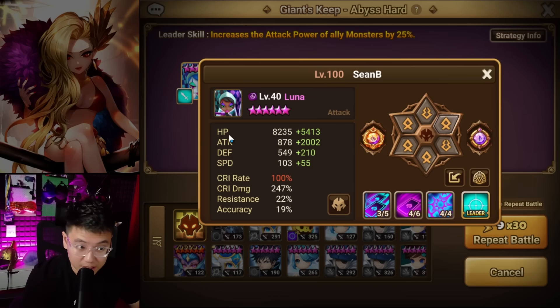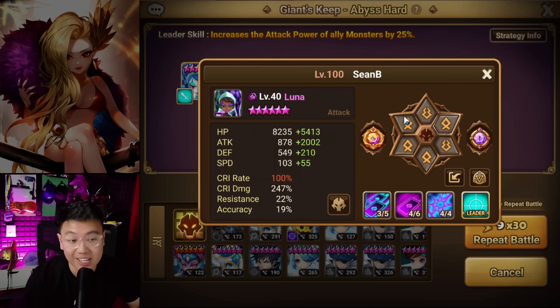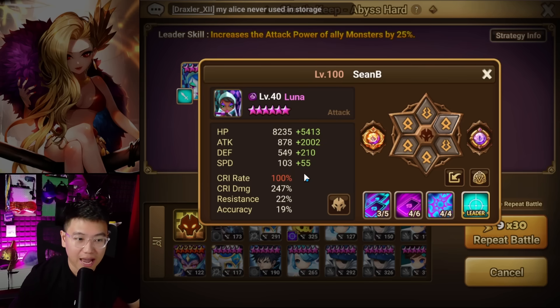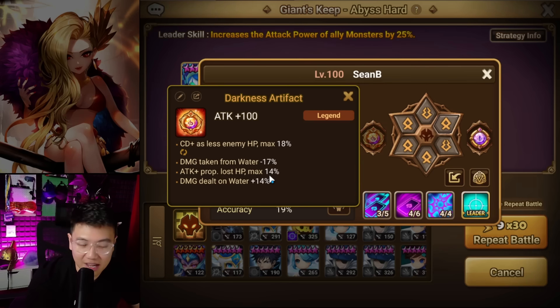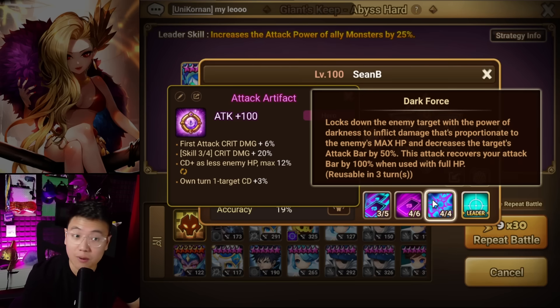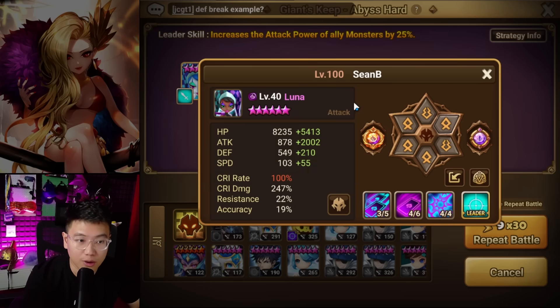Next is my mid boss and final boss killer, Luna, also on Rage/Fight with Attack, Damage, and Attack — pretty solid set, 2k attack with pretty good damage overall. I didn't grind this because I don't want it to be too fast. You also want damage on water — I only have 14%, and I think you want around 20% as the goal for your left-side artifact for PvE damage dealers. For the right-side artifact, skill 3 Crit Damage is ideal because skill 3 is what kills the boss.